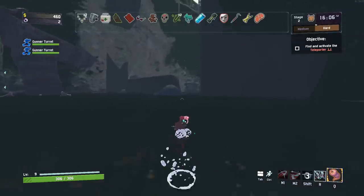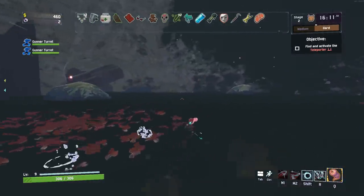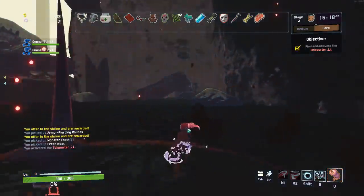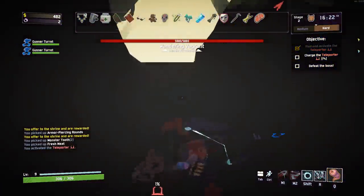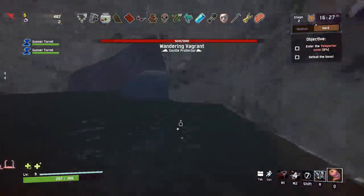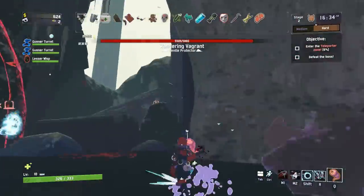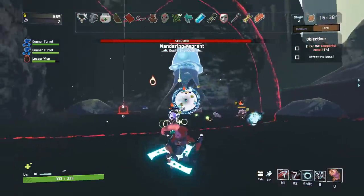So you might be asking yourself, what is it that you like so much about this game? Why are you such a firm proponent of it? Well, every run is different. This game has the same thing going for it that the Binding of Isaac does — it's got a very diverse roster of items, but not so diverse that it's hard to get the things that you want. Don't worry about leaving the circle if you have to — it's not really that big of a deal.